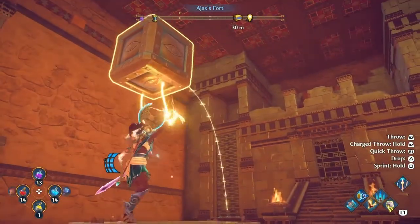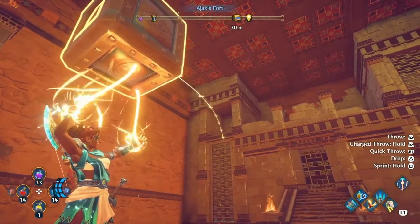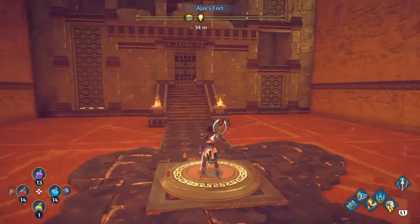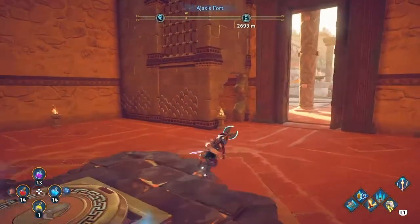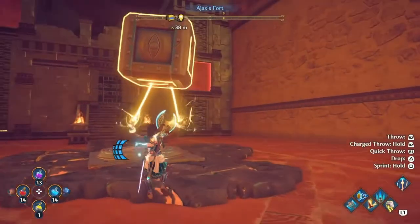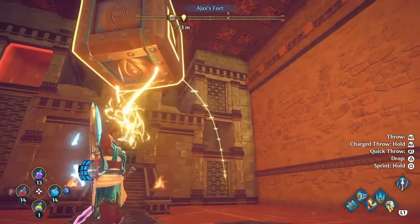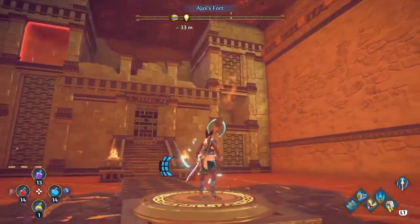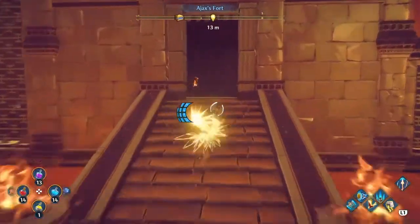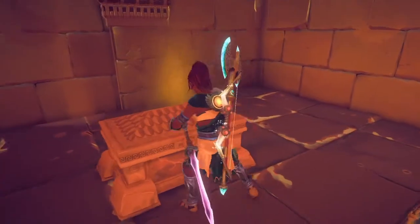You're just going to want to play some basketball with it — let it fall, then come over here, grab your second metal block, step back on the platform and use the same function to get it in. Once they're both in there, the door is open — go ahead and grab your chest.